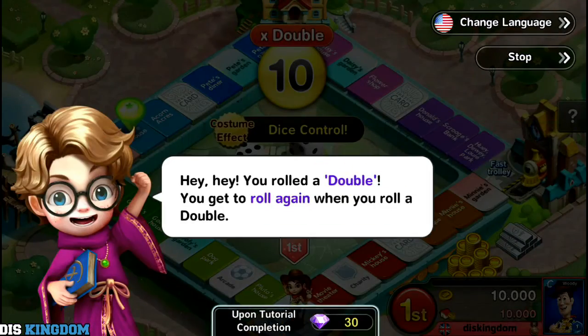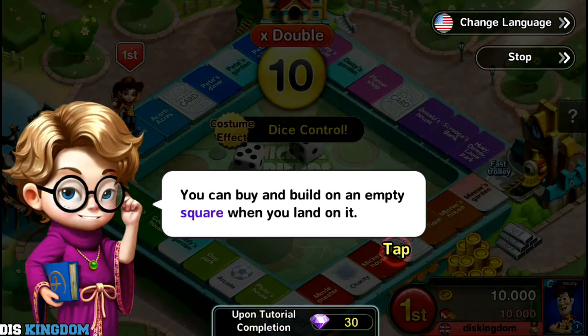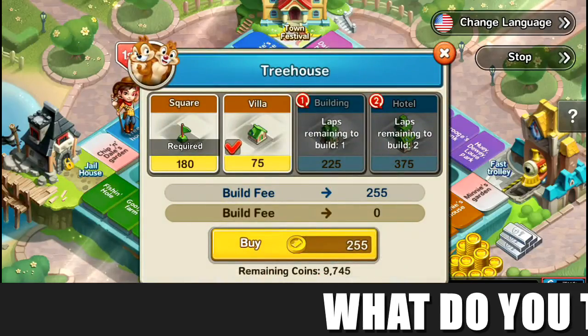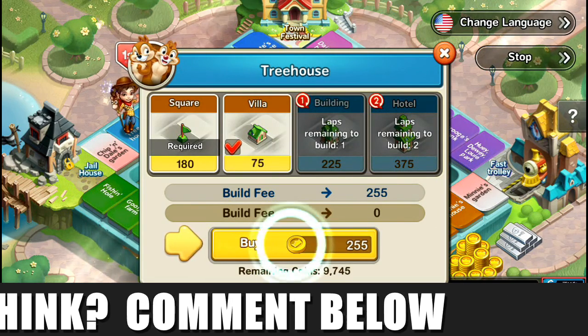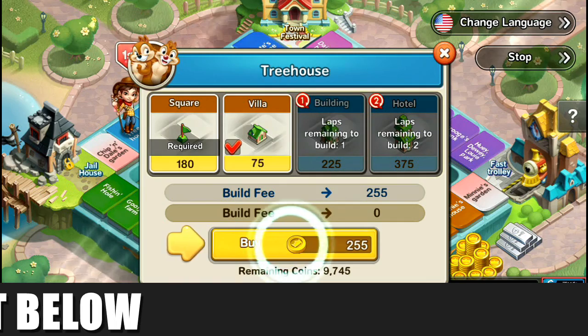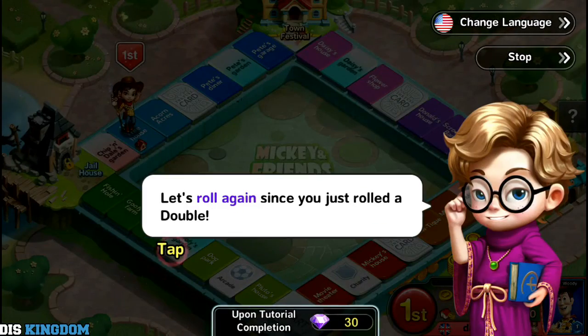Hey, you rolled a double — you get to roll again when you roll a double! You can buy and build on an empty square when you land on it. It's a bit like Monopoly, that's how it's feeling right now. We'll just put a square down, and let's roll again since we just rolled a double.